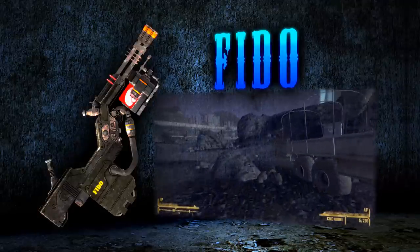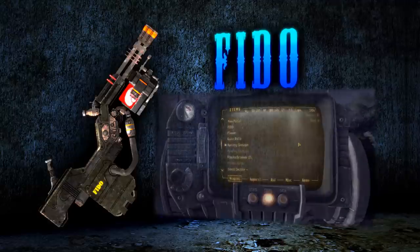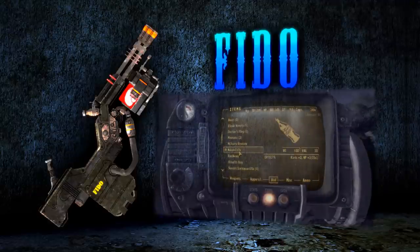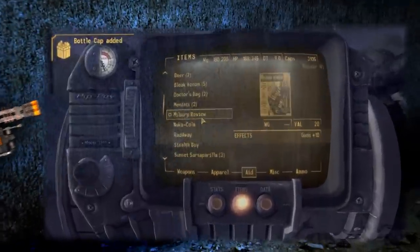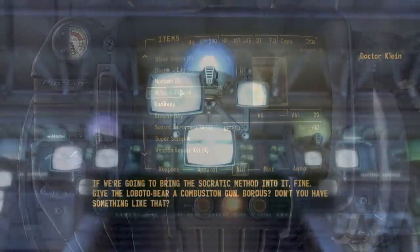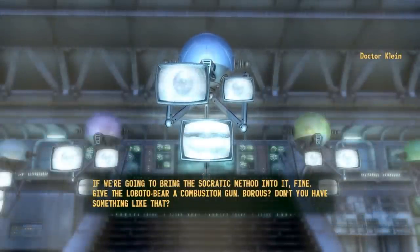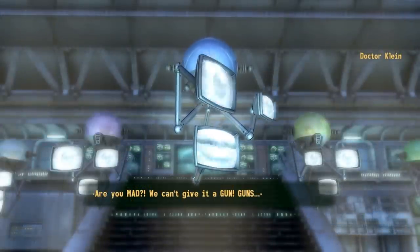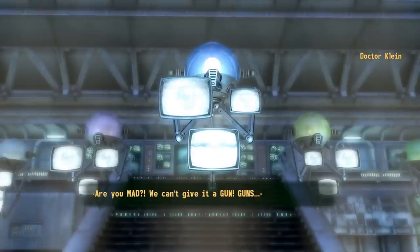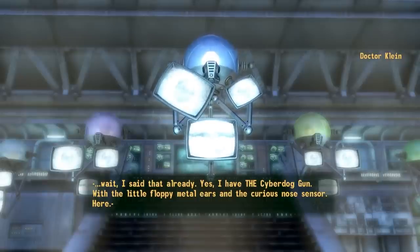When you first wake up at the beginning of Old World Blues, you'll have a conversation with the scientists who run the place, and they'll naturally ask you to get your hands dirty. It's during this conversation that you have a chance to ask for a gun to complete the tasks they give you. You have to pass a skill check to actually get the gun, specifically needing a gun skill of 50. If you succeed, you'll get a K9000 for free.